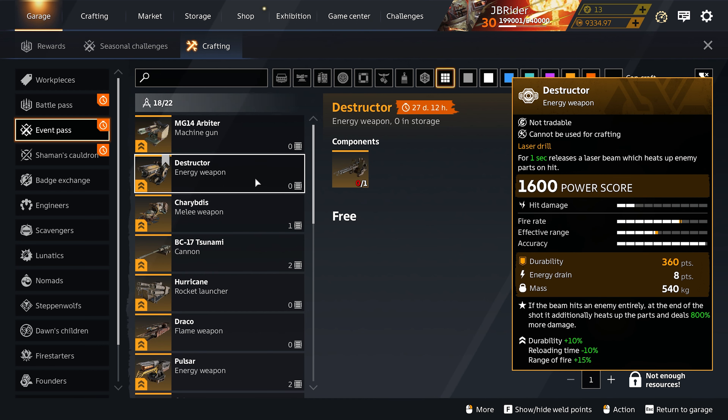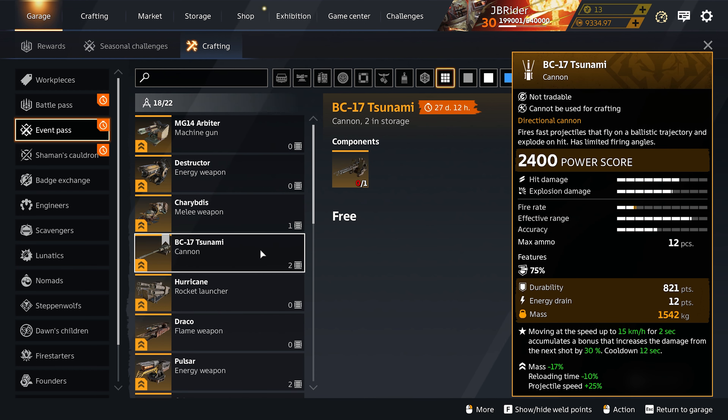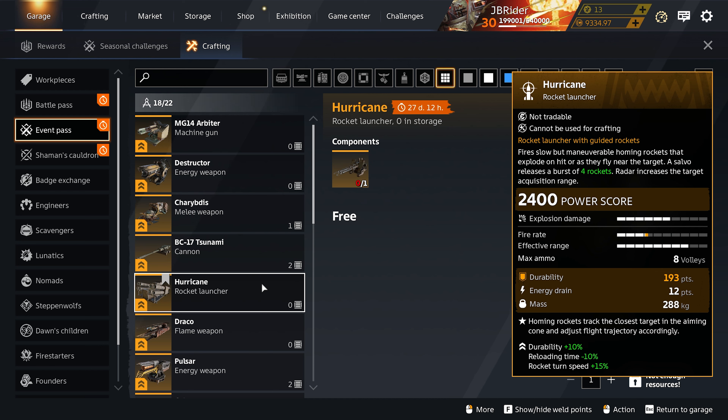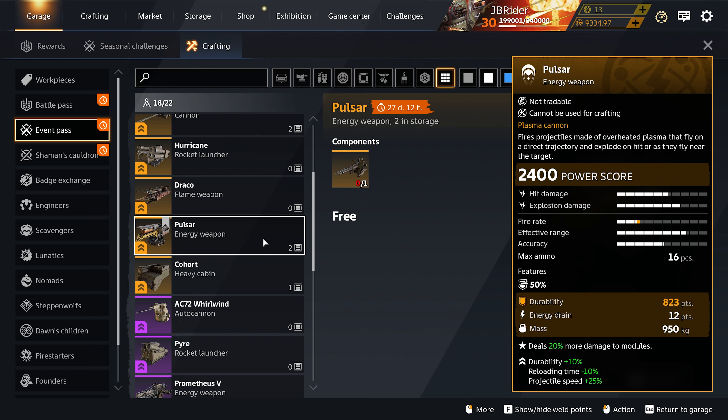We have the Caribus for more durability and more melee damage, the BC-17 Tsunami for less mass, a faster reload time, and extra projectile speed — another really good fusion. We have the Hurricane missiles for more durability, a faster reload, and a faster rocket turn speed — also a really good god fusion. We have the Draco for more durability, more damage, and extra range of fire.